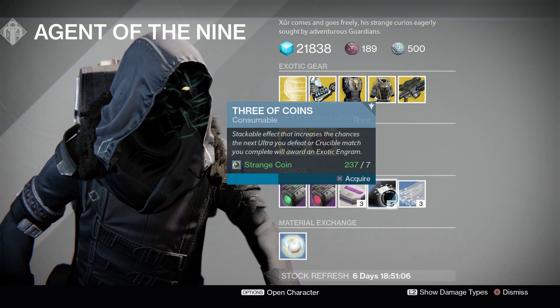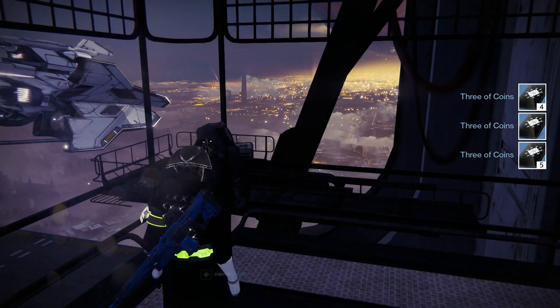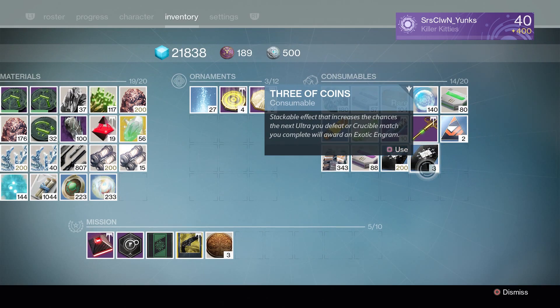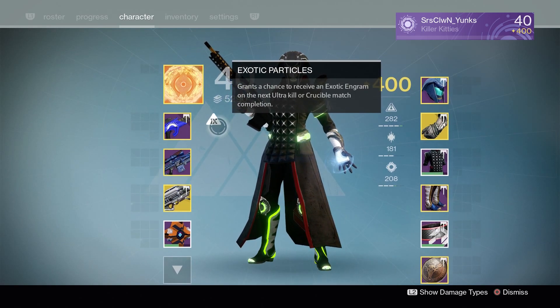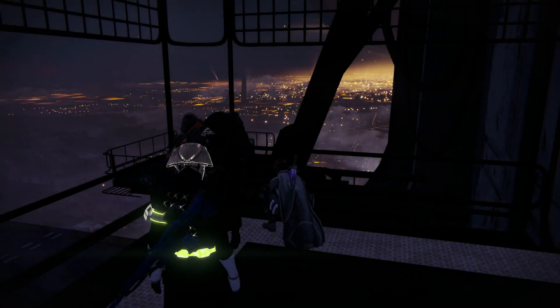Moving on to Three of Coins — let's go ahead and purchase a few of these like I do all the time, and I will go ahead and pop one. Just in case somebody is new, they will now know how to use Three of Coins properly. Use that, and now you have Exotic Particles — grants a chance to receive an exotic engram on the next ultra kill or Crucible match completion, win or lose for PvP. Usually I'll pop this every other PvP match or before every boss and every strike, and that is how I farm my exotic engrams. Of course they are not guaranteed to drop — it's just a chance.